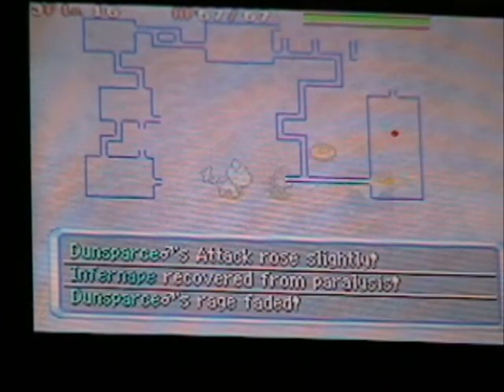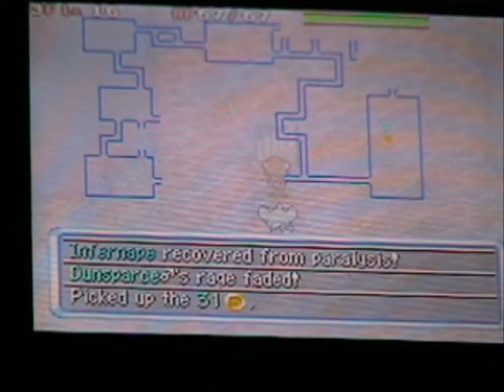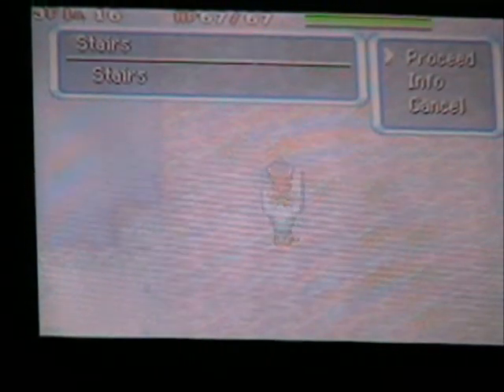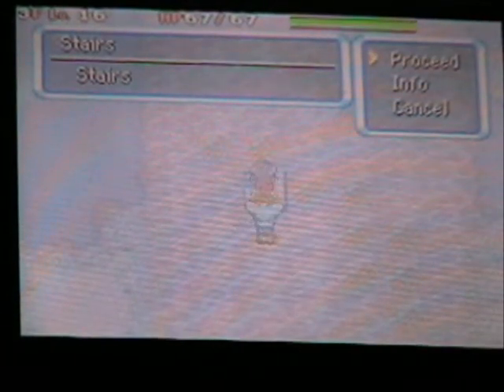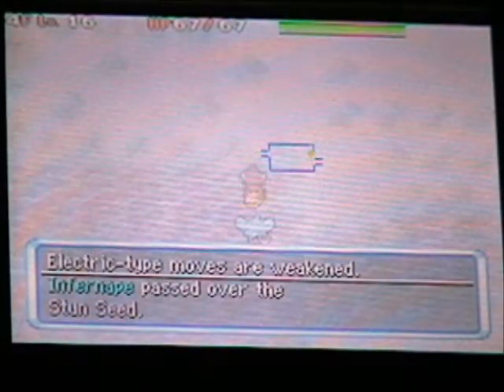Dunsparce has an ability — I think it's Run Away — where when they lose about half their HP, they become frightened and flee. Also, something I never mentioned: if a Pokemon has two abilities and would normally have one of the two in the normal games, it will use both of them in these games.